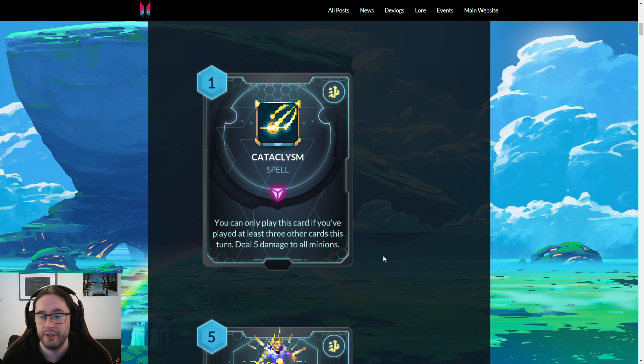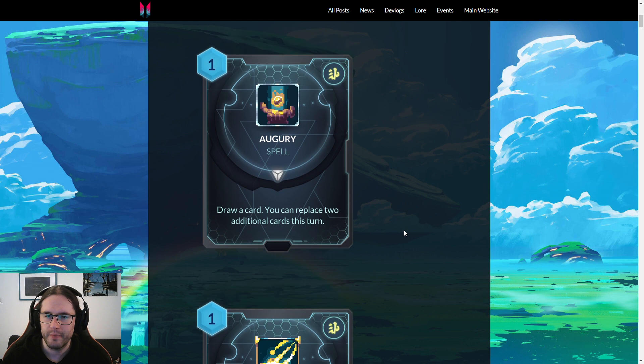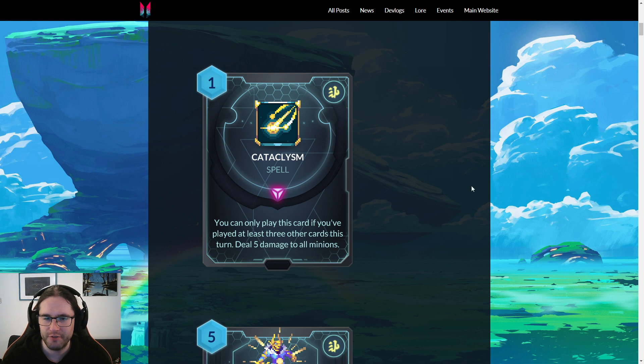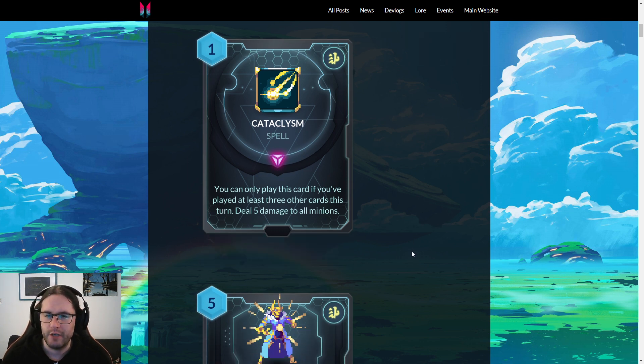I think this card will be quite strong. If you're trying to put together some specific combo or just trying to drag out the game and heal yourself, this enables that type of card especially with things like Augury. These two together are a very strong engine. I wouldn't be massively surprised if this got nerfed, because if it works the effect is so powerful to just throw in as an added bonus to a turn where you already did a bunch of other stuff.